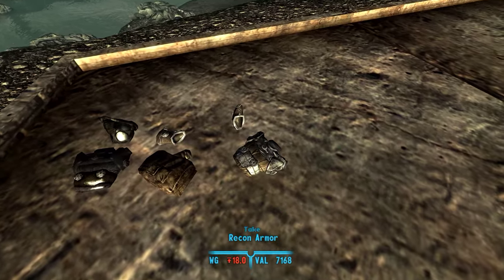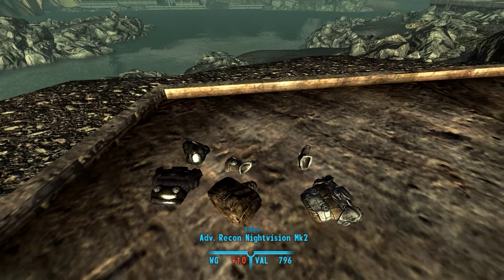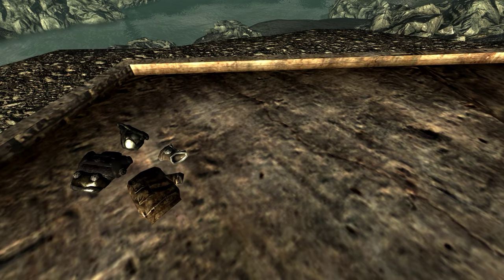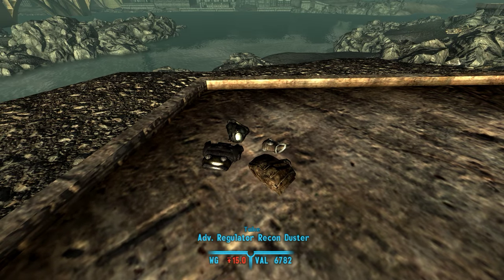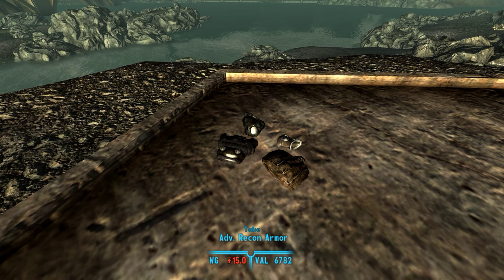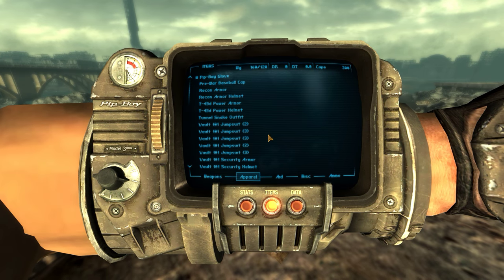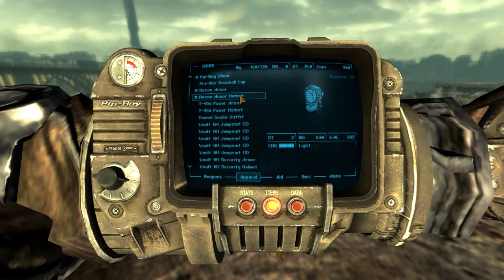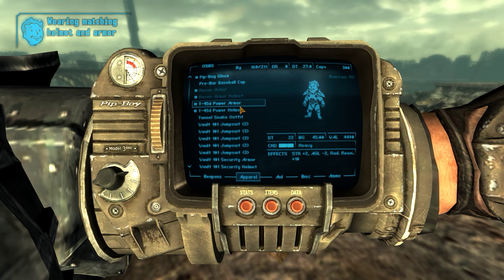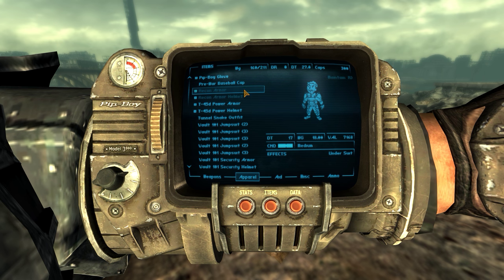On the ground here I have normal Recon Armor, as well as two different Recon Armor and Helmets from Gopher's Advanced Recon Armor mod. That mod is automatically supported, so all of the armor and helmets from that mod are checked by this mod, and most of them can be used. So if I go into my inventory now, I can equip this Recon Armor, and then when I equip my Power Armor, it is now equipped.